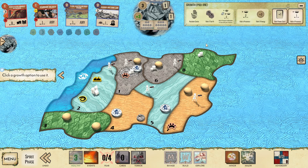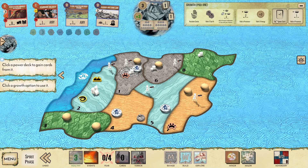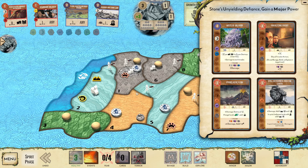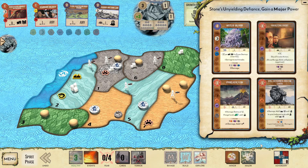Very tricky on how I grow here. Usually I grow into jungle, but I want to grow into the coast to prioritize that. Let's get that major first. This is why Stone is just one of the best spirits in the game — I have an interesting puzzle here, and I draw literally all four amazing cards. Pyro Flow and Paralyzing Fright are like the go-tos.